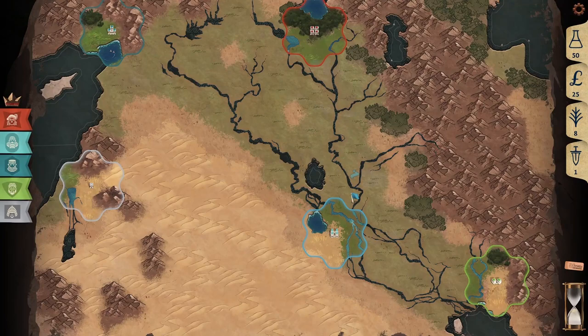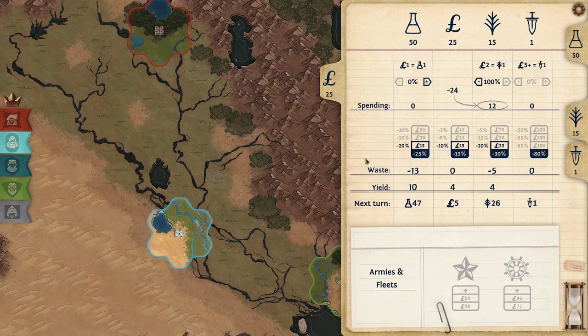If you make a mistake during your turn, you can reset your turn and start over by clicking the ticket in the bottom right of the screen. The hourglass is where you end your turn.